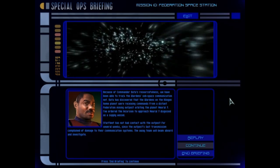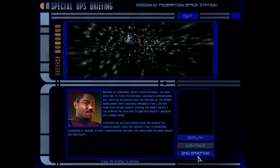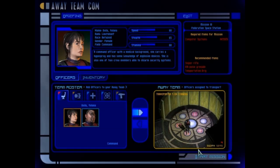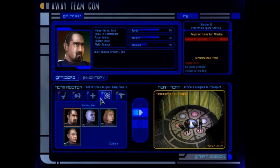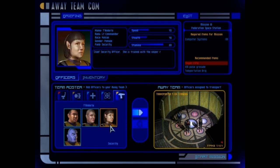Hi everyone and welcome back to Star Trek Away Team. This is mission 10 and it's the Federation Space Station on Noral-7. Select your entire team now. This mission is pretty difficult because again it's a get-seen-and-fail mission, and in addition to that there are a few unexpected things that happen.